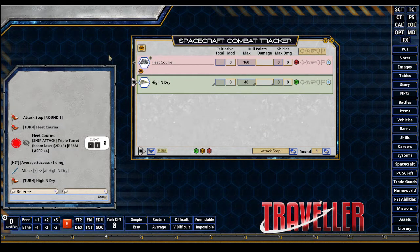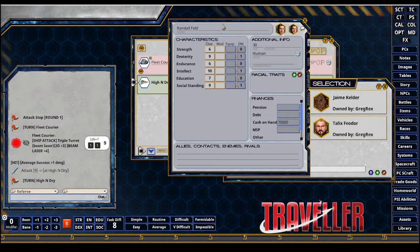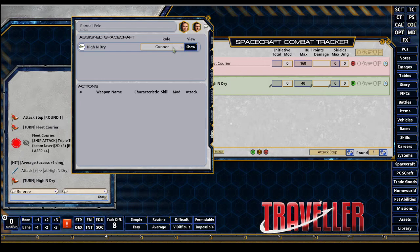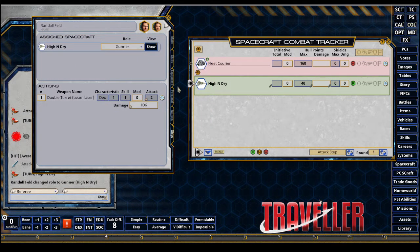Now my players — I know that Randall is the gunner. He will open his PC sheet, and from the PC sheet my player is going to go to the ship step. He's already got the gunner roll, so he'll hit Show, and this will give him his options. Rather than targeting, I'm just going to grab my attack and release it over the fleet courier.